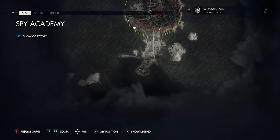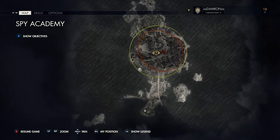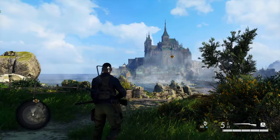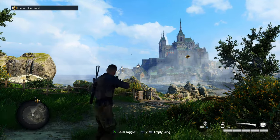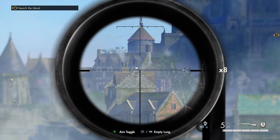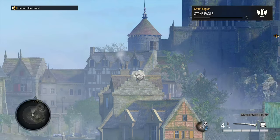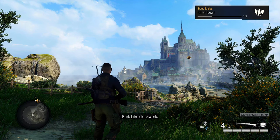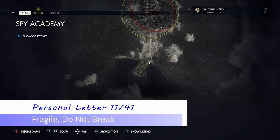Right in the very beginning we can go ahead and get our first dead eye target, or stone eagle, to destroy. Right from the spawn you can see it's just across from you to the north. The scenery is beautiful, but if you zoom in you can see it's on the top of the roof of a building, so go ahead and snipe that — that's our first stone eagle taken out.